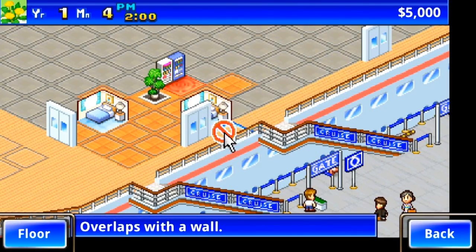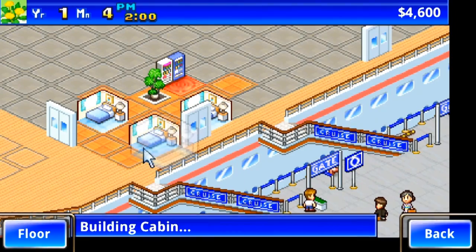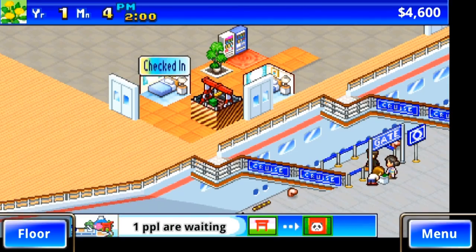These rooms have to be placed with some care to make sure that everything is accessible and has enough environmental bonuses to boost its attractiveness. By investing money in options that become available, you can unlock additional passenger types and rooms.